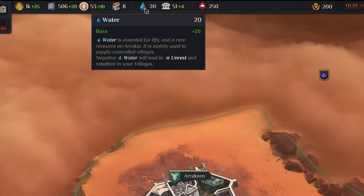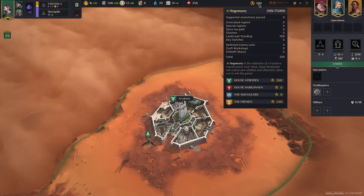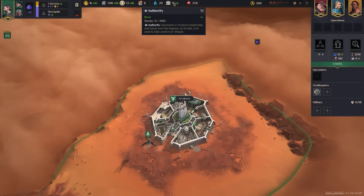Moving into the next category, we have water and authority. Water is essential to life — don't let it go negative or unrest will lead to rebellion you'll have to put down. You'll also receive hegemony points, the in-game score reflecting your overall power, through extra water in some cases — the Fremen are great at that. Authority will let you push out and capture territories.